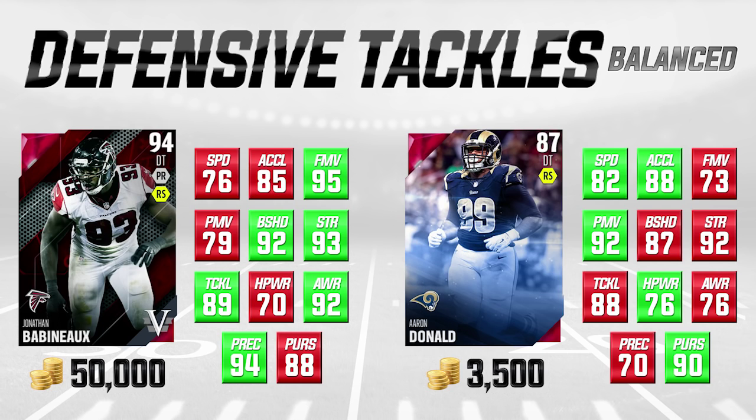Aaron Donald is not poor against the run either - he has decent strength, though his block shedding is a little weak at 87, 88 for tackling, and 76 for hit power. Where he does lag behind is awareness and play recognition, which lower a lot of overalls in this game, making the player look worse than they really are. For a defensive tackle, you're not really worried about play recognition - they pretty much have two jobs: go to the quarterback or hit the running back. Aaron Donald at 3,500 coins is a very very nice value.